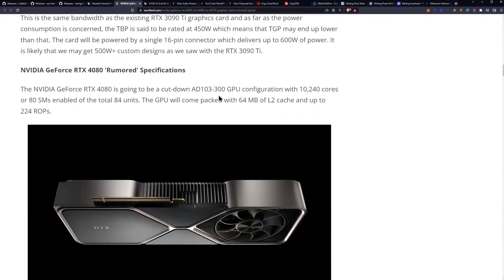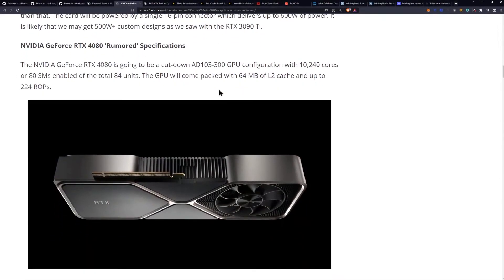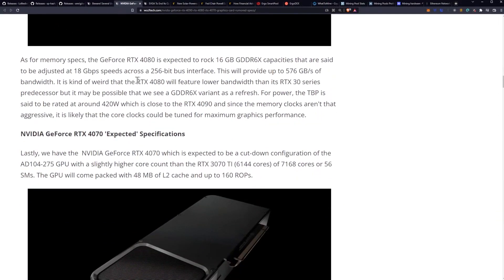The NVIDIA GeForce RTX 4080 is going to be a cut-down 80103-300 GPU configuration with 10,240 cores, or 80 SMs enabled for a total of 84 units. The GPU will come packed with 64 megabytes of L2 cache and up to 224 ROPs. As for memory specs, it's going to rock 16 gigabytes of GDDR6X capacity, clocked at 18 gigabits per second across a 256-bit bus — providing only 576 gigabytes per second of bandwidth.